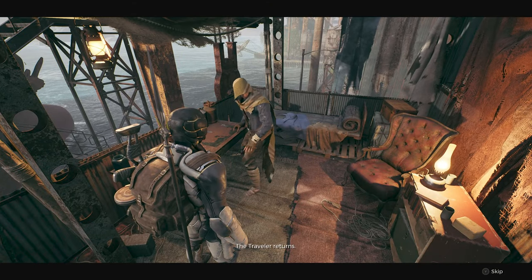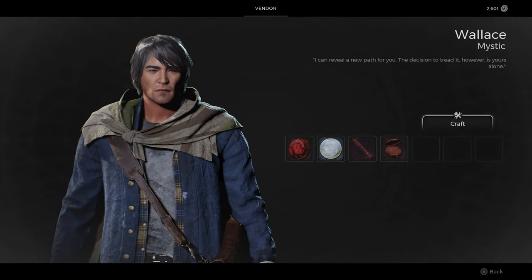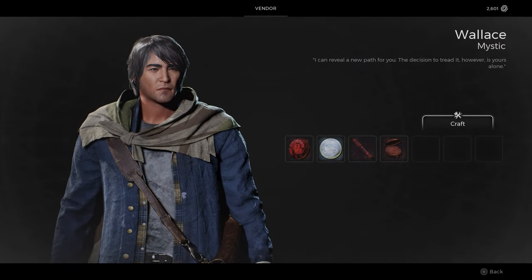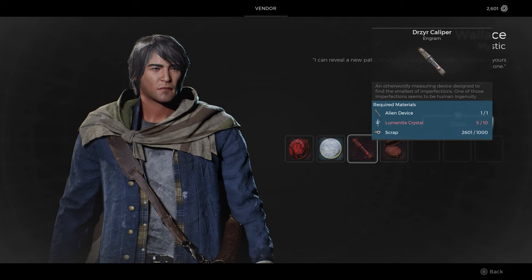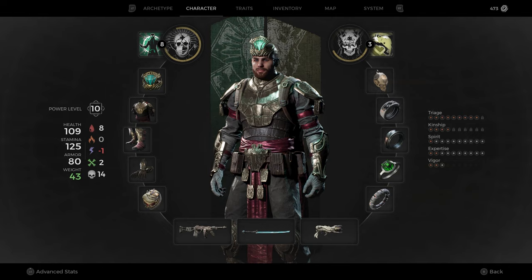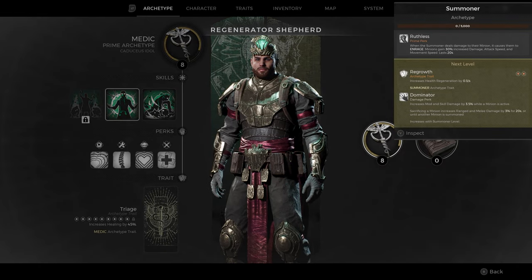Afterwards, all you need to do is head back to Wallace at Ward 13. You can purchase the Drazeer Caliper, which is the engram for the Engineer archetype, in exchange for the alien device, 10 Luminite Crystals, and 1000 scrap. Like with any other engram, you can go to the Archetype tab in the game menu to equip it.